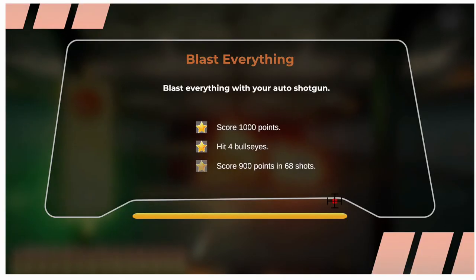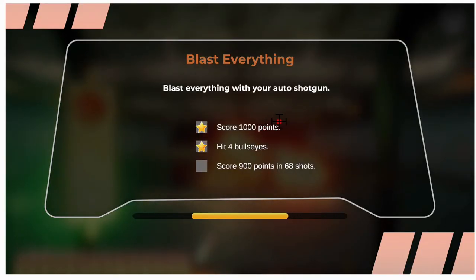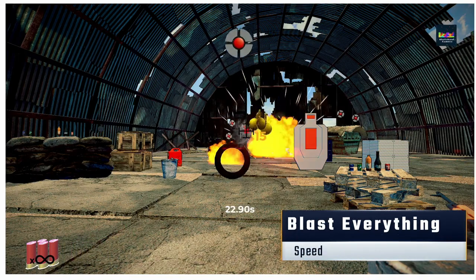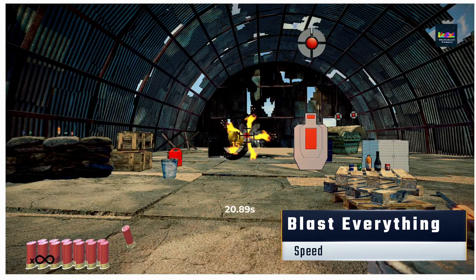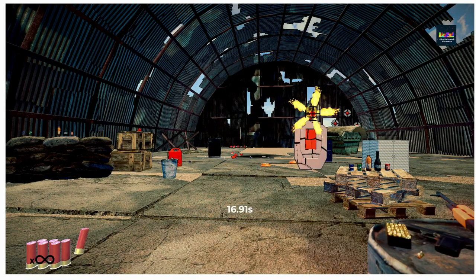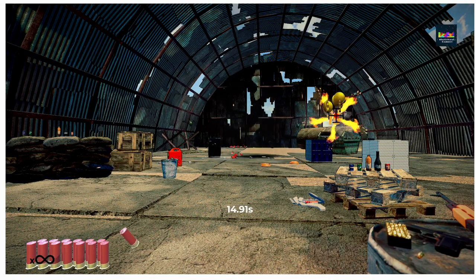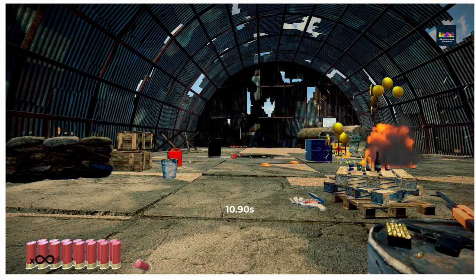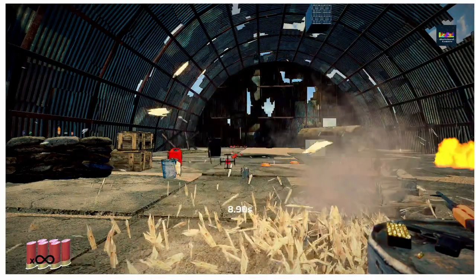Next on the list is the category Speed, and first up is Blast Everything. This game pits you in a warehouse full of targets, and if you're in the mood to just shoot anything and everything and get your anger out, go right to Blast Everything — because you get an auto shotgun and all you need is a happy trigger finger. Great stress reliever.